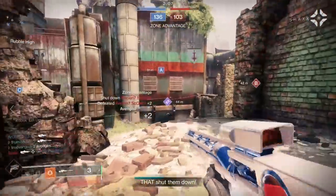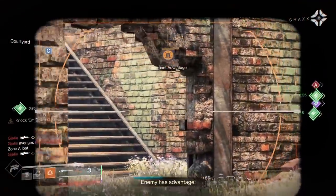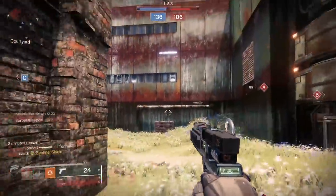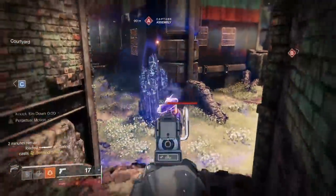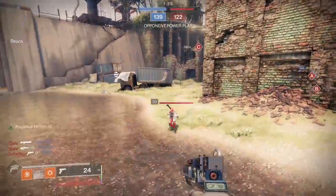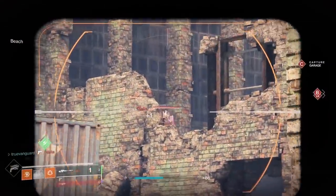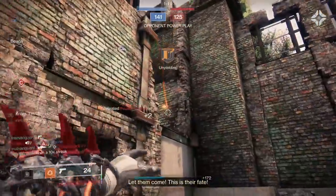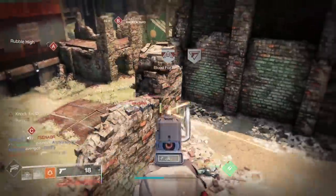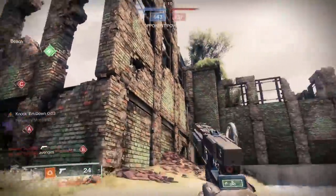It's the lost sector on top of the silos near where new-light players fight the spider tank — the one where you fight a giant Servitor at the end. When you clear it and open the chest, it throws about 10 heavy ammo boxes at you. So run through using your heavy weapon to kill ads, open the chest for a full refill, then run back in and repeat. That's a great way to level up heavy weapons with red borders.